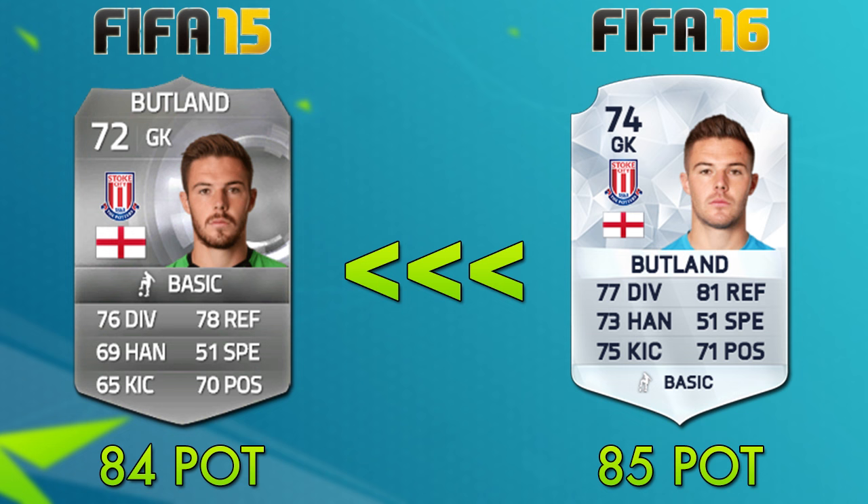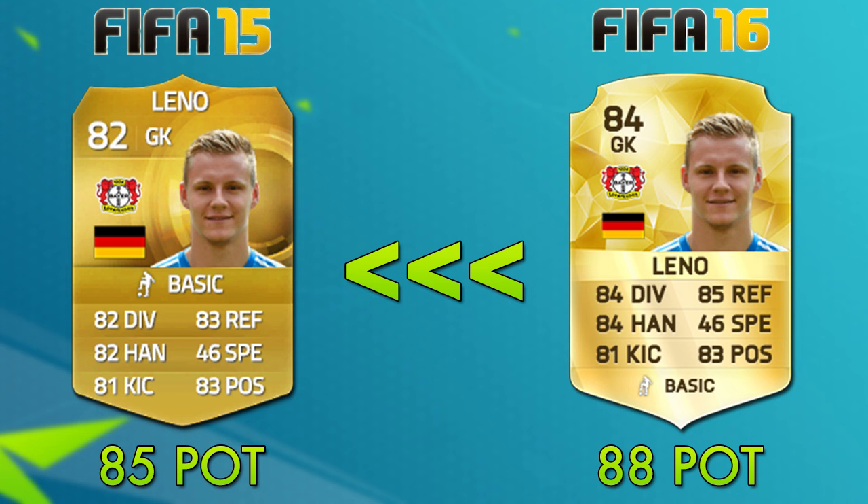Leno has to be the card I'm most excited to use at the goalkeeper position for this coming year. He's just a very well-rounded keeper and he doesn't really have a negative aspect. This year he has an 84 rating and he's as solid as ever: 84 diving, 84 handling, 81 kicking, 85 reflexes, and 83 positioning. You can't go wrong there. I think he's going to be a very solid option for teams with a bit more money to spend — kind of expensive this year — but he's got to be one of the top career mode talents in terms of young players.